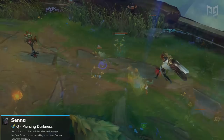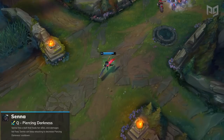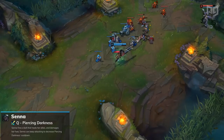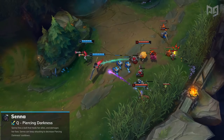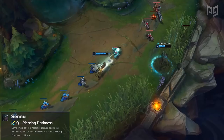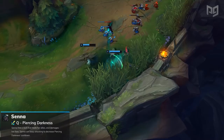Her first main ability is her Q, Piercing Darkness, which pays homage to Lucian's Q, Piercing Light. The difference is that it does a little less damage, but it's better in every other way. Senna's Q can target allies, wards, and even turrets, and it also heals allies it hits alongside damaging enemies. Her Q's cooldown is reduced by one second every time she basic attacks, and it resets her basic attack timer. The range is much longer than Lucian's Q — make sure to use it to poke or snipe from safety. The range on her Q also increases with Senna's attack range, and it applies on-hit effects. A nifty trick is to place a ward and then Q through it to get that last bit of damage on your targets. Also, Qing a Mist Wraith will collect it.